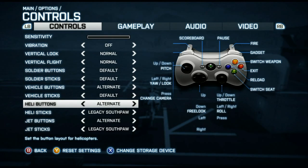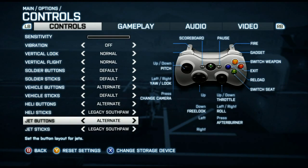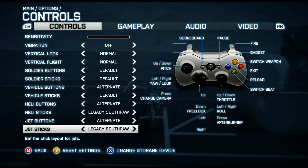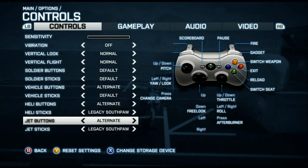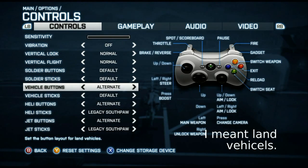Heli sticks and jet sticks are on Legacy Southpaw. This may sound really weird for some people because it's a rare setting to use, but it helps a lot when you fly, I promise. Vehicle buttons — even though we're not covering vehicles — I also play on alternate. Everything else is default.